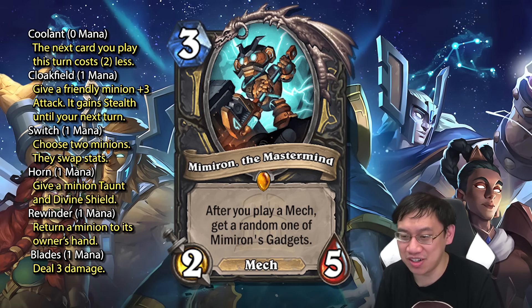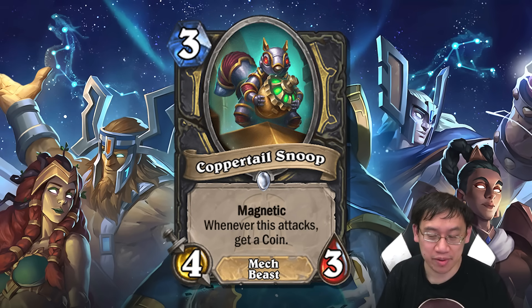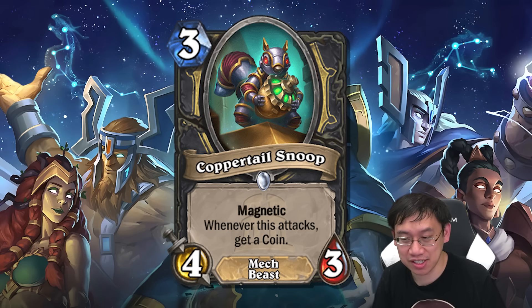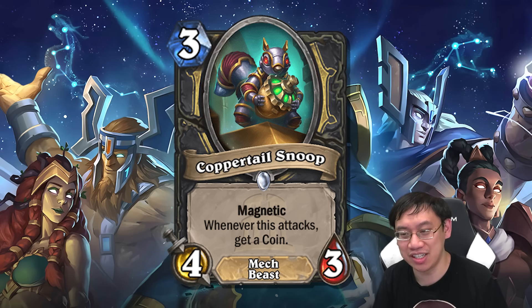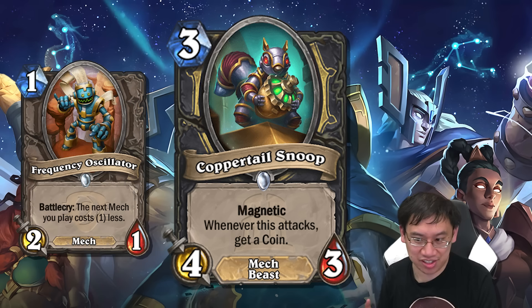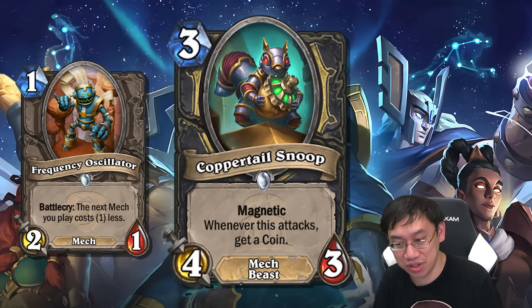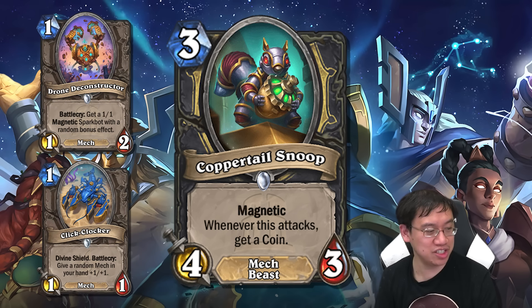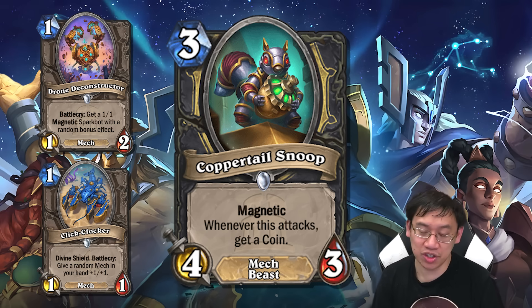The big dangerous one is going to be Copper Tail Snoop: three mana four-three mech beast magnetic, whenever this attacks get a coin. This is perhaps one of the scariest, very snowball-y minions out there. It's possible you could turn-one the Frequency Oscillator, then turn-two magnetize the Copper Tail Snoop to the Frequency Oscillator, attack, and immediately get a coin. Between Clocker Drone, Deconstructor, and Frequency Oscillator, these all look like low-cost mechs that Rogue will run with Mimiron, and to try to magnetize Copper Tail Snoop on pretty early.